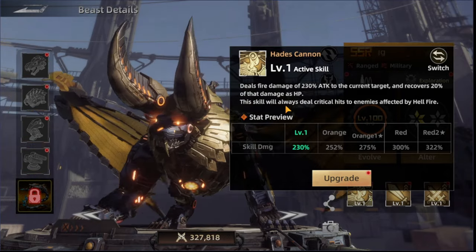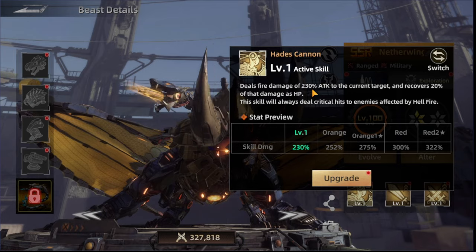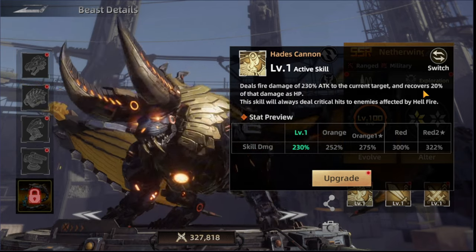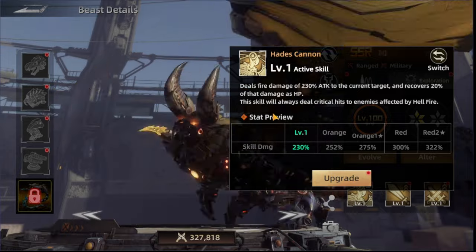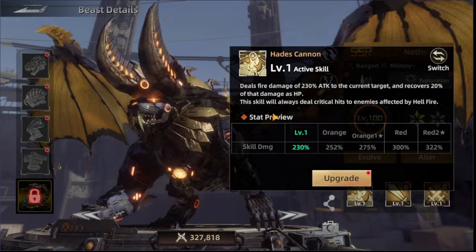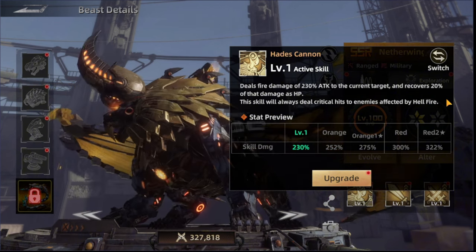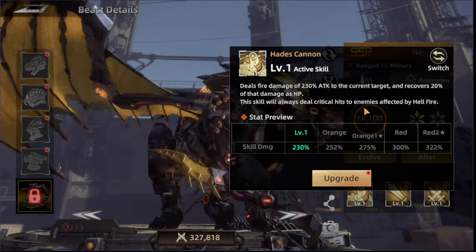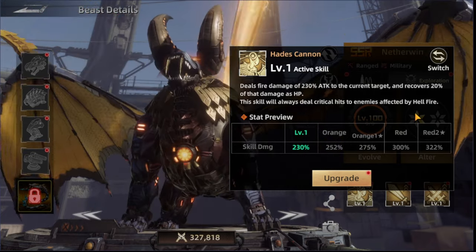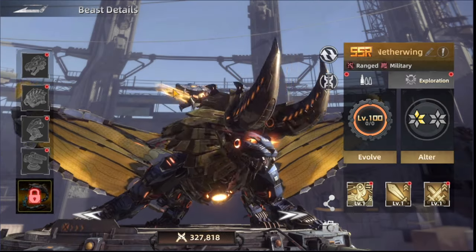For exploration, the first skill is Hades Cannon. It deals fire damage of 230% attack to the current target and recovers 20% of that damage as HP — essentially a lifesteal. This skill will always deal a critical hit to enemies affected by Hellfire, which makes it really great to combine Netherwing with Cyrus.